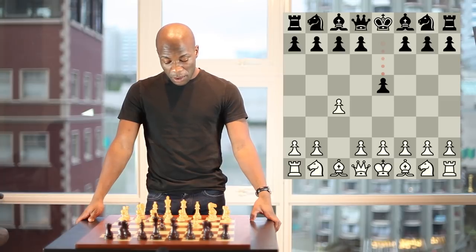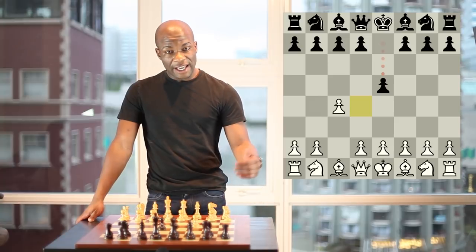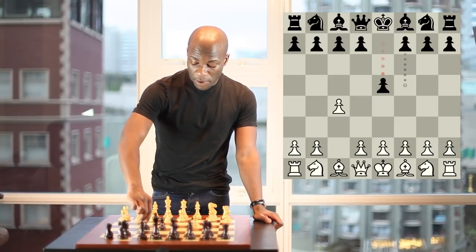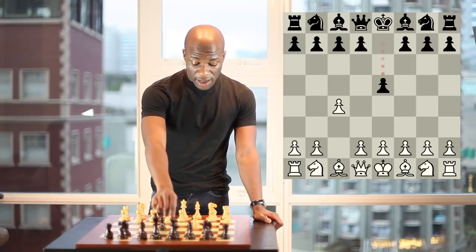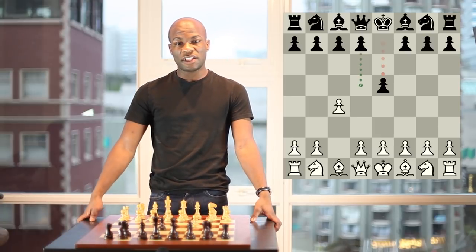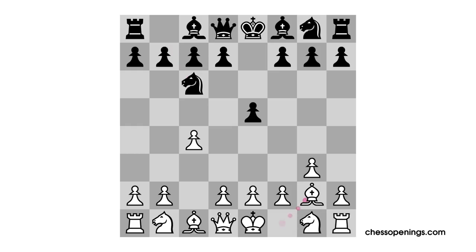With this move, Black is aiming to get control over the dark squares, especially the d4 point, and later after completing his development, he'll want to either expand with pawn to f5 and start building a king side attack, or try to achieve d5 to gain some equality on the light squares. For example, after pawn to g3, knight c6, and bishop g2, Black can select pawn to f5 right away, which would be known as the reversed Grand Prix attack.